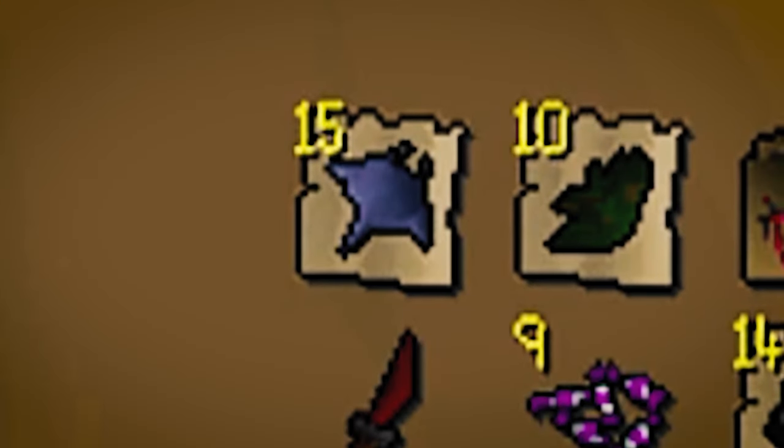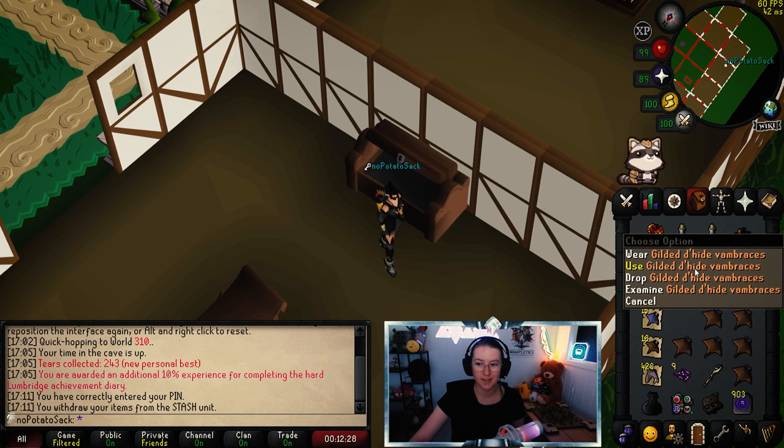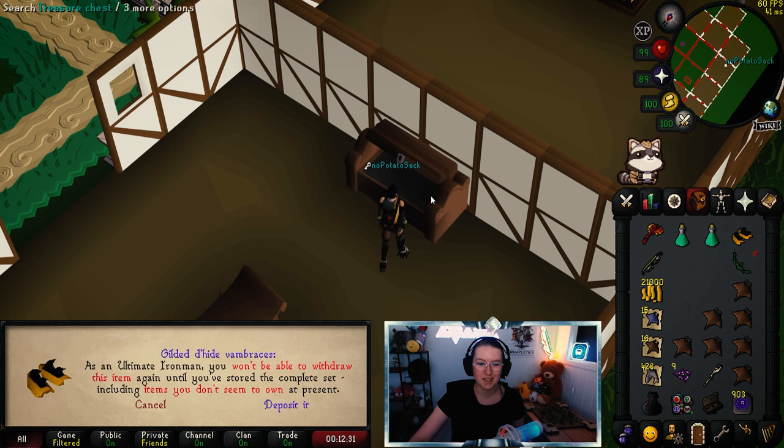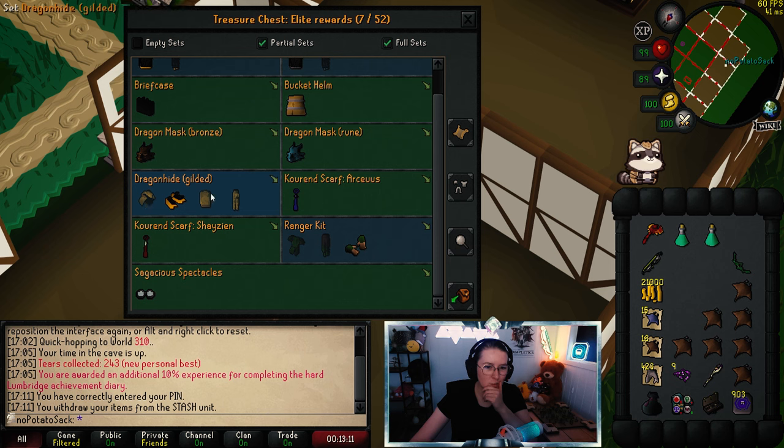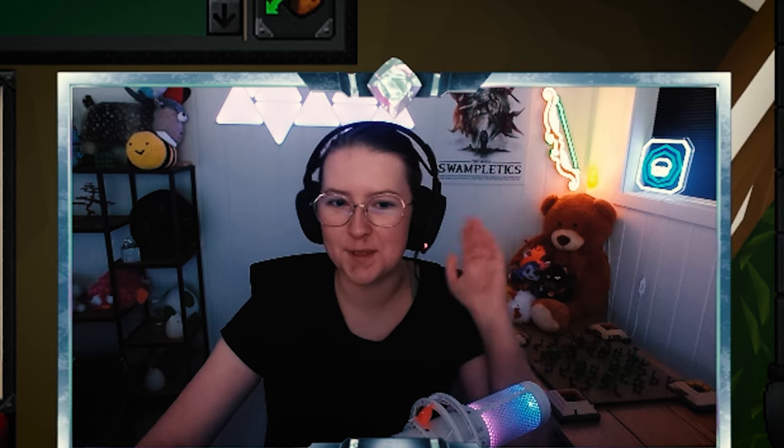The mimic gave me 15 raw manta rays though. I'm gonna store the gilded vambraces we got last stream, but the thing is I can't take them back out once I store them, because you need a full set. Which means we have to get the other gilded pieces to pull this back out — which is very unlikely to happen in the near future. So it is what it is. We can't carry this thing around, so we're gonna put it in. Notice we need three more pieces — the coif, the body, and the legs. It's in the house, it's safe, it's stored.